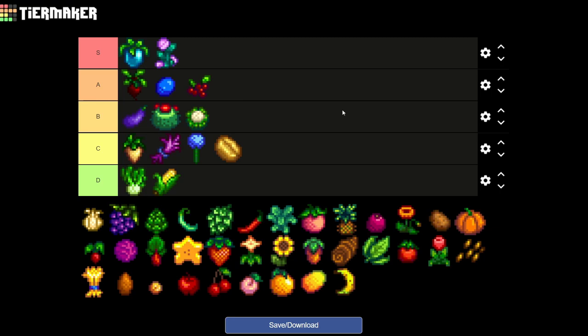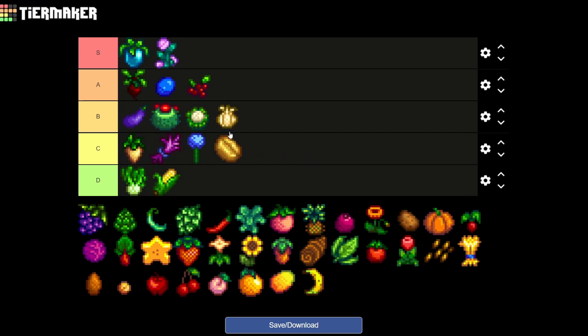Next up we have the garlic. To be honest, the garlic is not used much except for getting you five golden walnuts on the island farm or for some cooking recipes — other than that it's really useless. So for me garlic is gonna be going on B tier because of the extra use getting five golden walnuts from the giant frog, which is quite good.